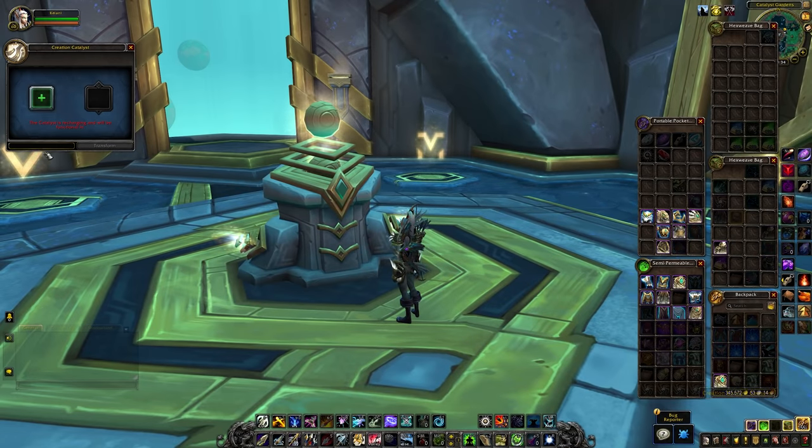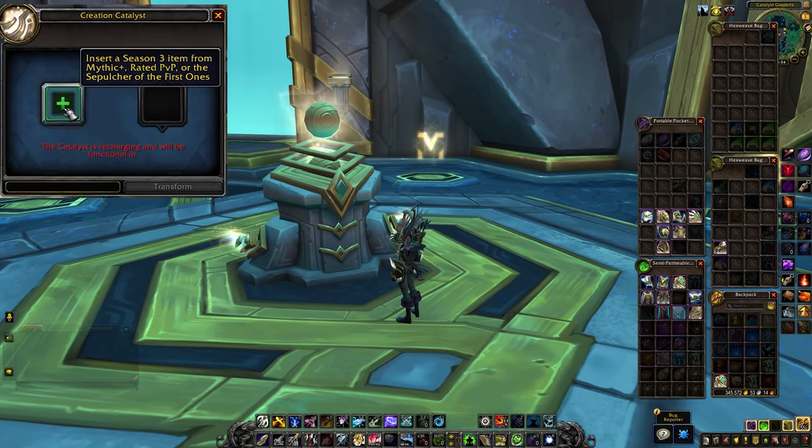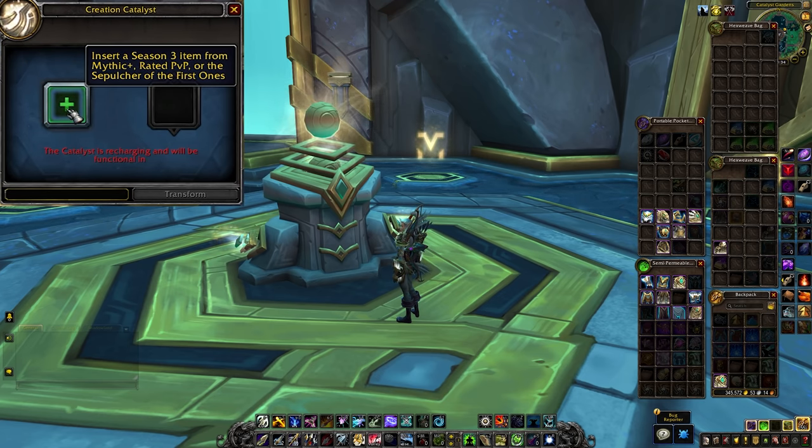So that's how the system works in a general sense, but there are a few restrictions. You need a piece of gear to upgrade and the new Cosmic Flux currency. When you hover over the slot to put a piece of gear in, the system says insert a season 3 item from Mythic+, rated PvP, or the Sepulchre of the First Ones. That means only gear that drops in season 3 is going to count, and it has to come from one of the three major endgame content types. It also specifies rated PvP, so honor gear isn't going to cut it either. You'll need conquest gear, Mythic+ gear, or raid gear.